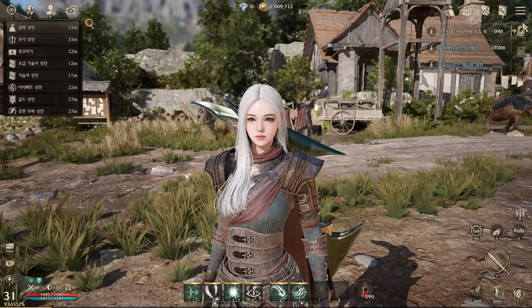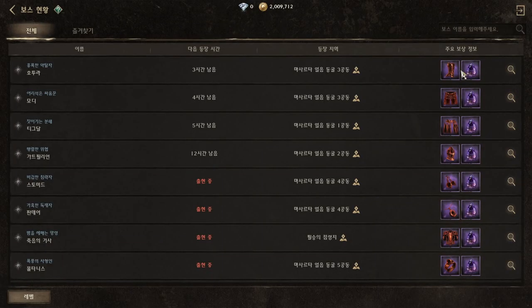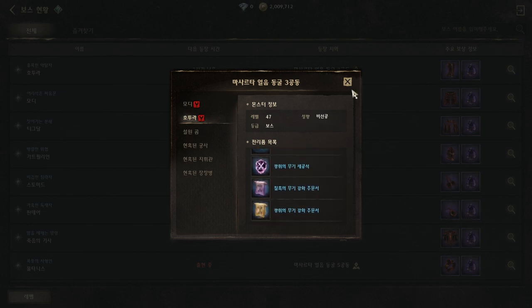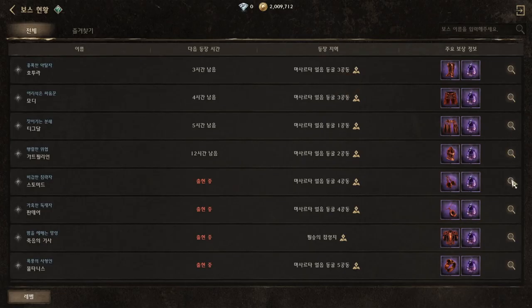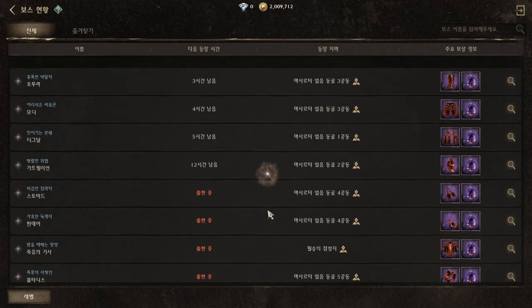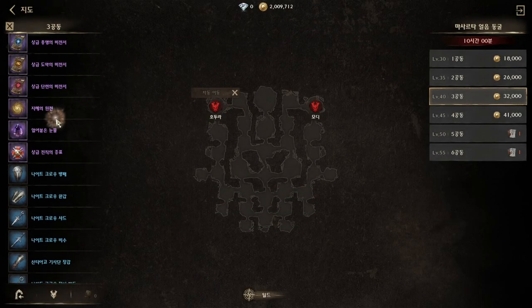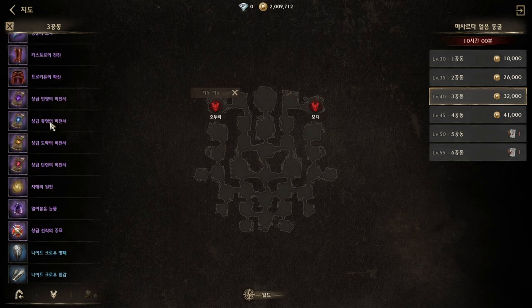We can also get weapons from bosses — that's how it looks. So far I haven't tried boss farming yet. This one shows the respawn time — around three hours. This is where you can go to the boss area, and the recommended drops look interesting.